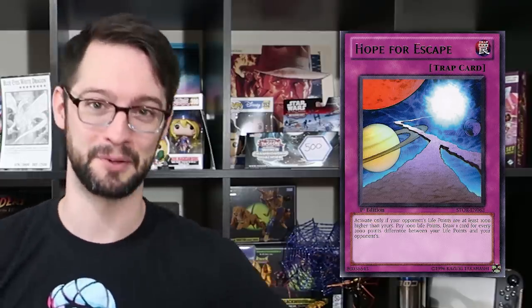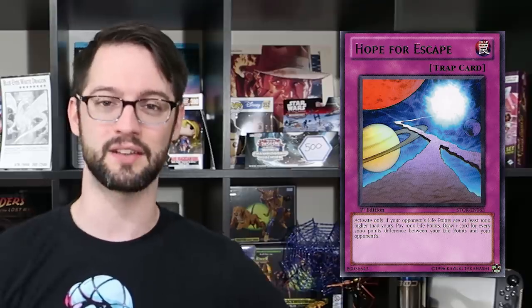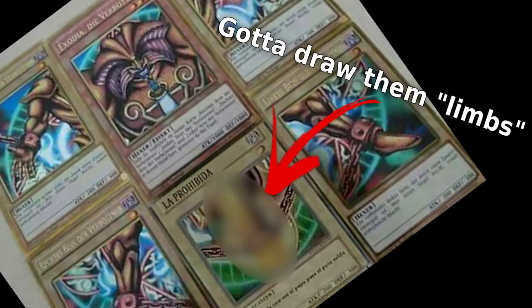Number 9 is the normal trap card, Hope for Escape. It's a normal trap card — if your opponent's life points are at least 1,000 higher than yours, pay 1,000 life points and then draw one card for each increment of 2,000 life points your life points are different. Basically the idea is if you're in a disadvantageous position and you're low on life points, you can just hope for escape and draw a bunch of cards. The big Hope for Exodia play was basically you spend a bunch of your life points to get down to a disadvantageous position, then draw half your deck in an attempt to get those precious limbs. It's a pretty solid draw card, despite the fact that it's a little slow being a trap, and a little clumsy nowadays, but has certainly seen plenty of competitive play in mostly cheese decks.